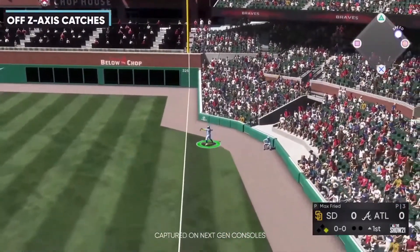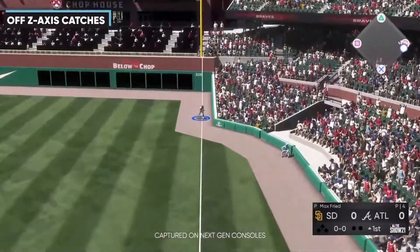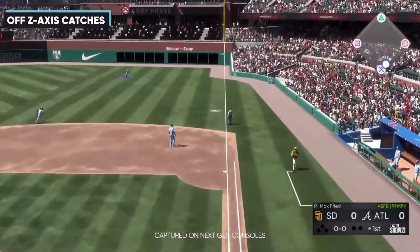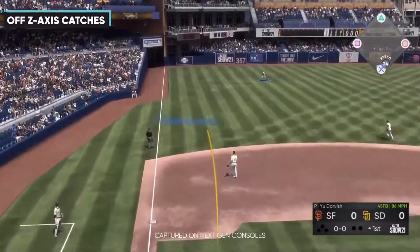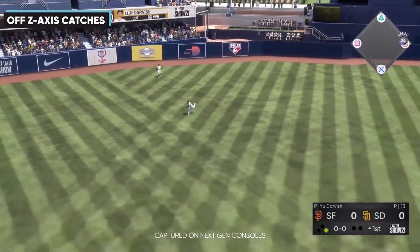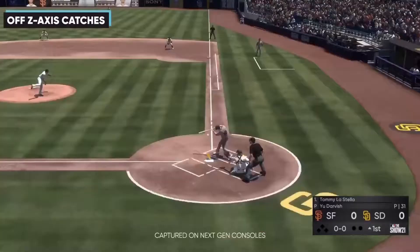The next feature is off z-axis catching, which confused a lot of viewers during the stream until they saw it in action. It's when a fielder running toward the ball gets there a little too early — instead of running past it, the player turns in to cut off the ball and throw it in. In past years you'd run right past the ball and it would roll all the way to the wall. This allows you to go where you want and the player will direct himself to the ball, get it, and throw it in.